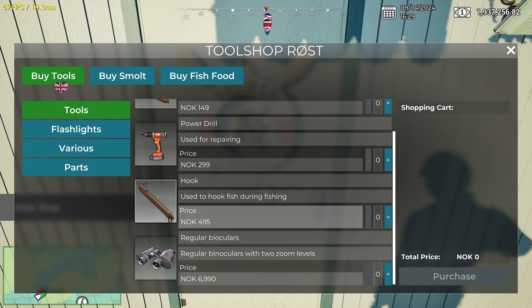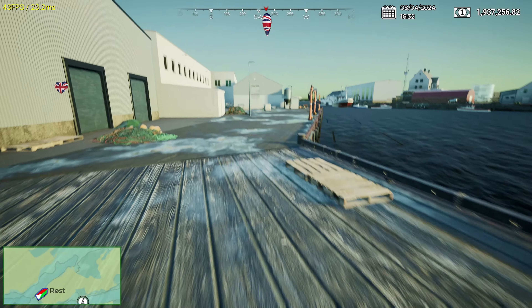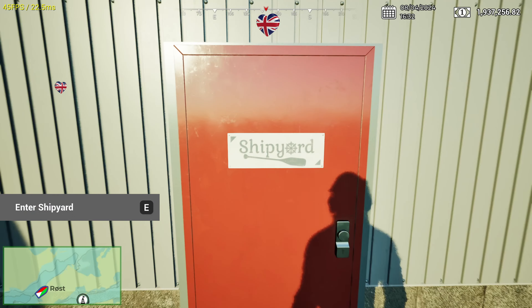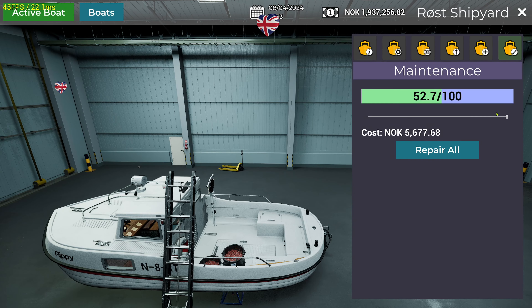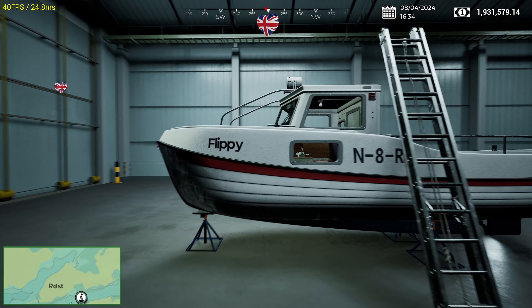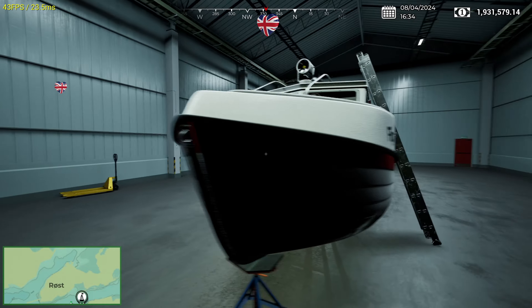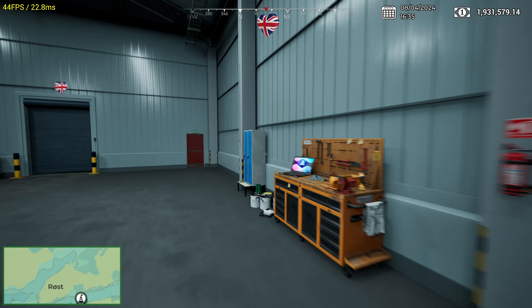This hook — absolutely essential. There's also this item that doesn't seem to be viable at the moment and it disappears when you use it, so don't buy it — you're going to regret it. In time, this will become useful once we've got the radar and stuff, but as it is at the moment we don't have any of that. So just come into the shipyard, fix my boat — repair all. She's all up and running and looking really good. Not that dirty, so I'm not going to clean her. That's how it's done, guys.